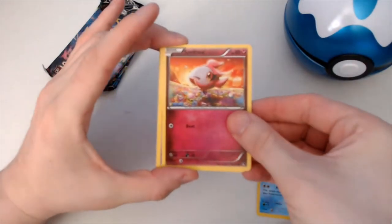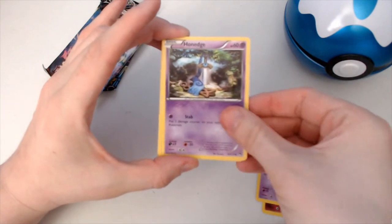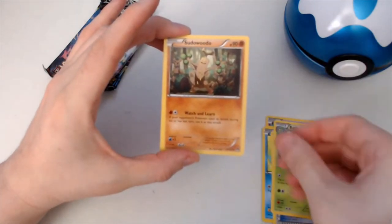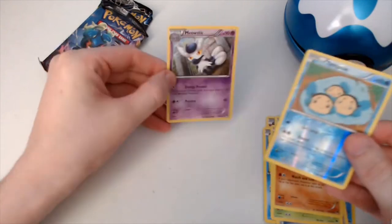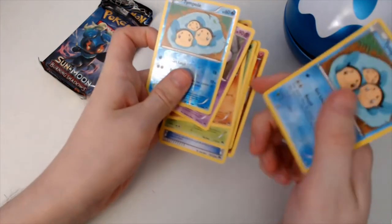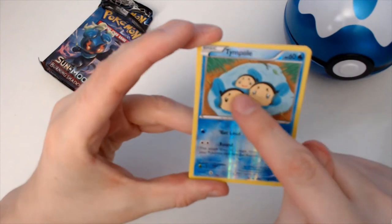From Breakpoint we got: Temple, Spirit, Scrub, Homage, Clip, Max Potion, and Bayleef. So those will do. Temple is just a common card and unfortunately we got two Temples in one pack — you've gotta like the video because we've got two Temples in one pack, well technically six packs in total.